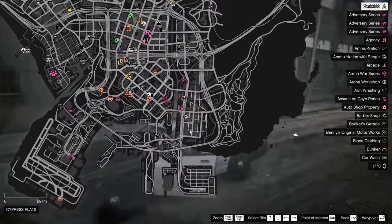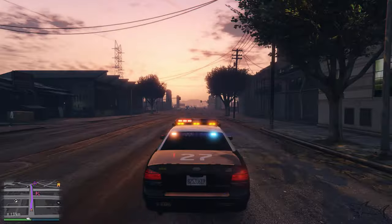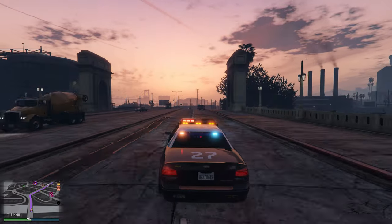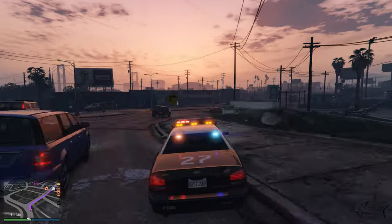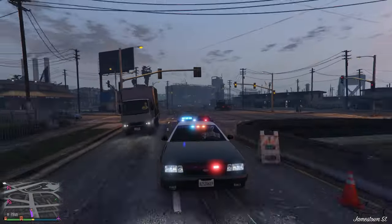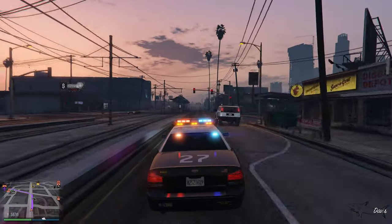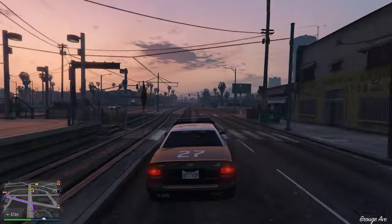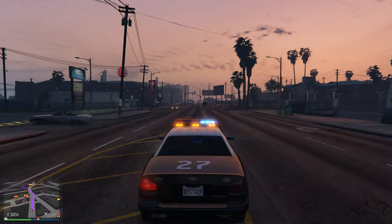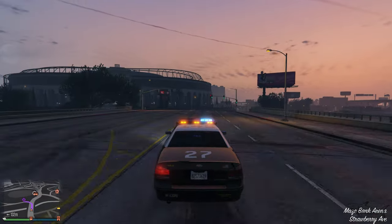This is how the police car looks and we're going to customize it. It's looking quite awesome — I love this. Oh my god, the lights! I'm glad it's night time because you can see those lights pretty well. You can change the siren — if you press E on PC and long press E, that turns on the sirens. You can do sounds like this — how awesome is that!